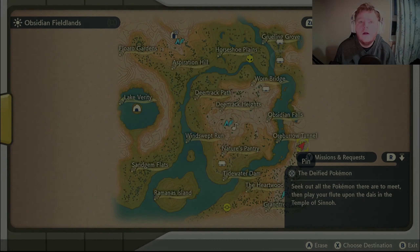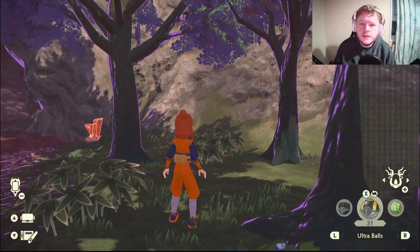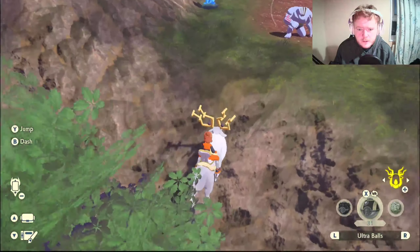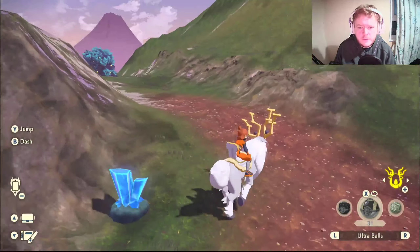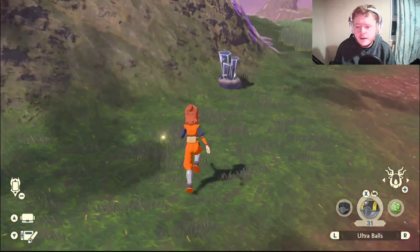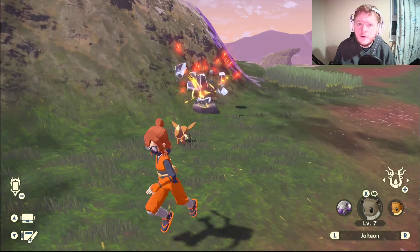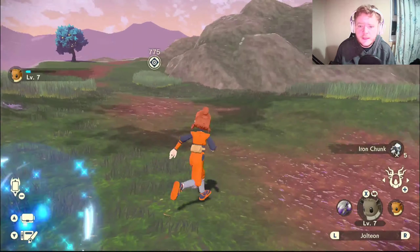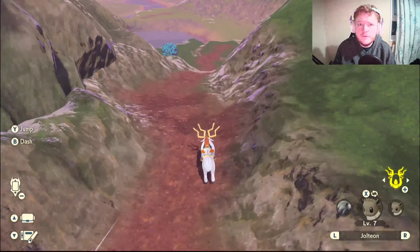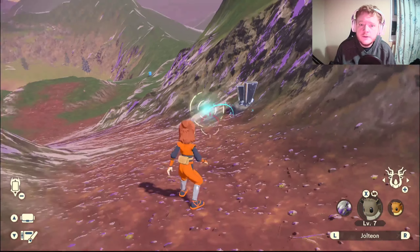The first one we're gonna do is Jolteon. To get Jolteon, come right here on the map and scale up this mountain. You want to be looking for the grey ore deposits up here, and once you destroy them you have a chance of getting a Thunderstone. Once you go through all the grey ore deposits, go drop down and go through the tunnel — there will be three ore deposits in there every single time.